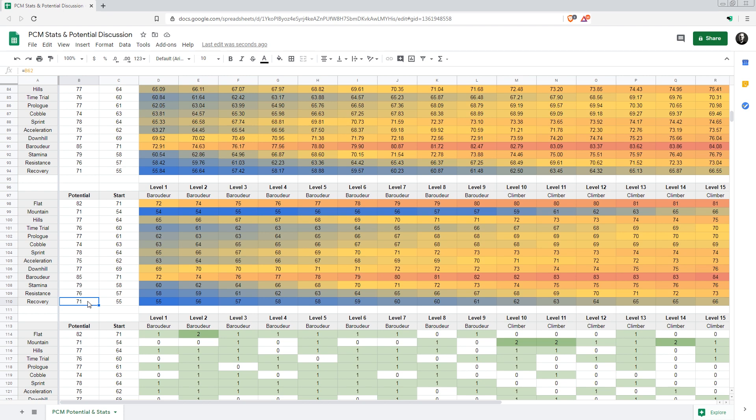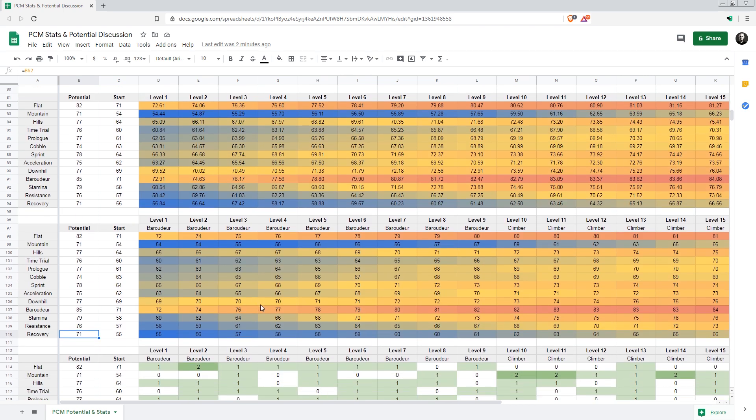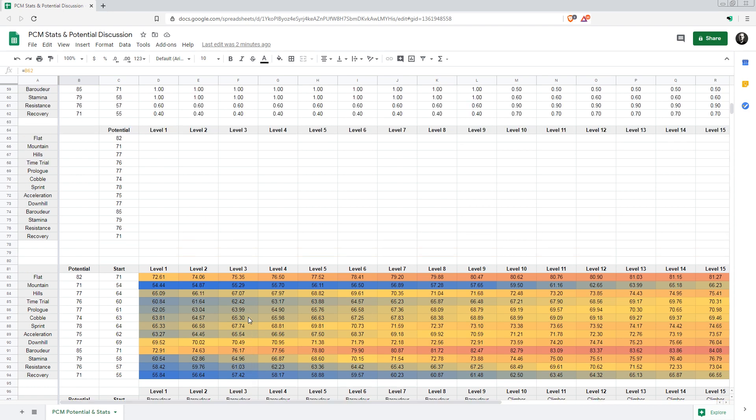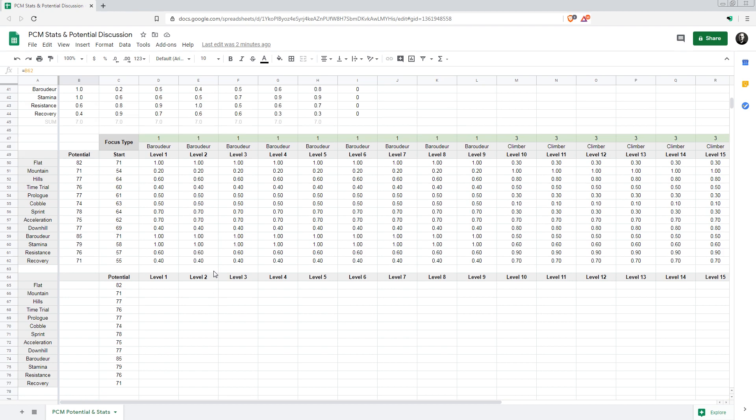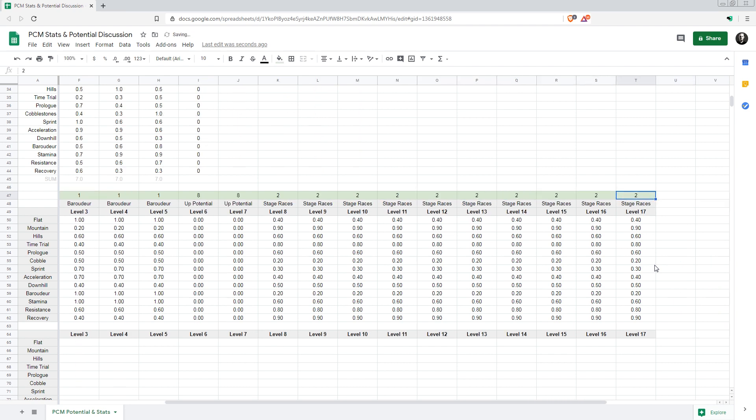In the system I'm proposing, that predetermined identity is thrown out of the window. The only thing that really counts is what potential you have, and that potential is initially shaped by the picture you chose at the start. This also naturally works with potential increases. Say this baroudeur really wants to become a tour rider — he trains as a baroudeur for the first five levels to build stamina, then increases his potential twice, and then switches to stage races for the rest of his career.